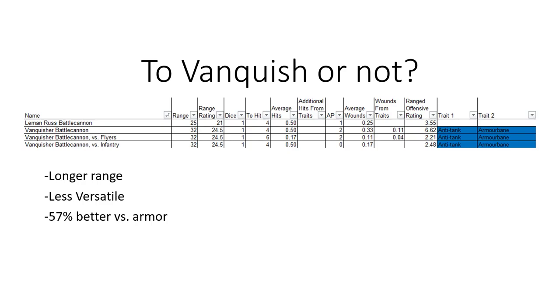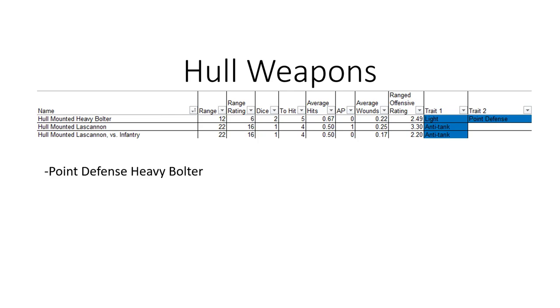Of note, that armor bane actually still works on flyers — it is not very good at shooting flyers, but it can. As for the hull weapons, there is the Point Defense Heavy Bolter, which has limited uses and is only a defensive option. But the lascannon is nearly as effective against infantry, with wounds just slightly lower, while it simply lacks the Point Defense. We'll use the lascannon in our fight against the Kratos later on. The lascannon has a 22-inch range and tends to be the more versatile choice seen broadly.